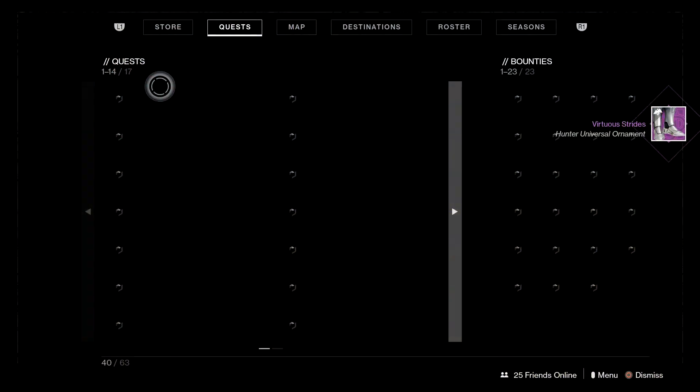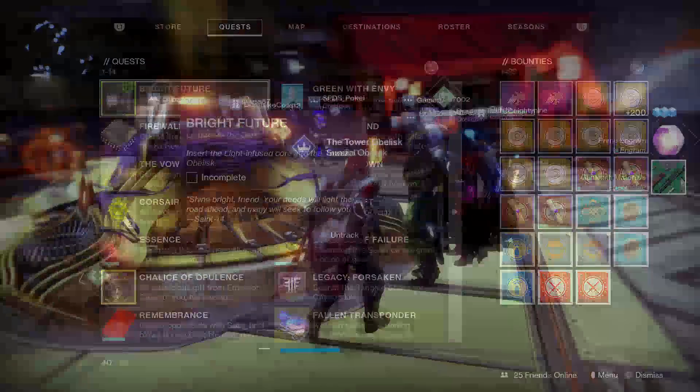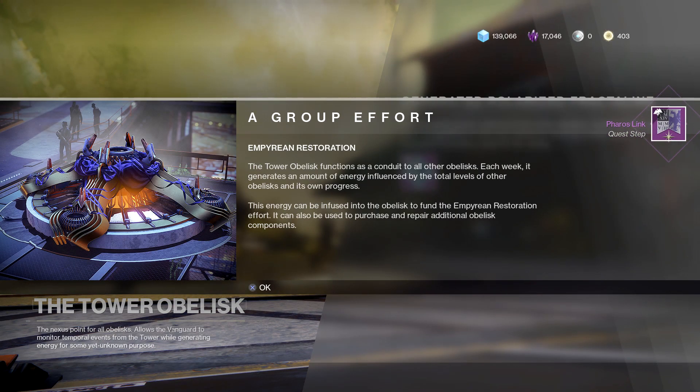Once you generate 30 Orbs of Light, our next step is to go to the Tower and talk to the Obelisk — you need to interact with it and attune the Obelisk in the Tower. It's going to mention something about an Obelisk you can't find yet; we'll see what that alludes to down the line this season — we still have about 30-something days left. Simply accept Lantern in the Dark. If you're still wanting to invest your Polarized Fractaline, make sure you don't skip that.